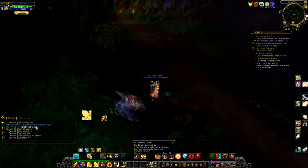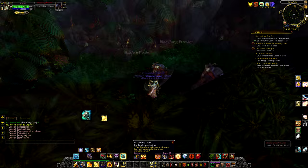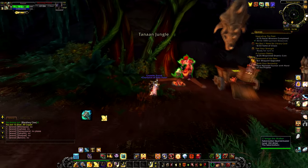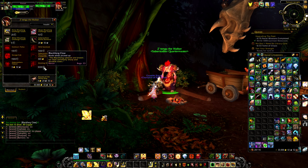You'll also notice that you can get some Black Fang Claws, which you get from the Prowlers. These claws are used as a currency instead of gold to buy things like the mounts. They're fairly expensive, with the most expensive one costing 5000 claws.